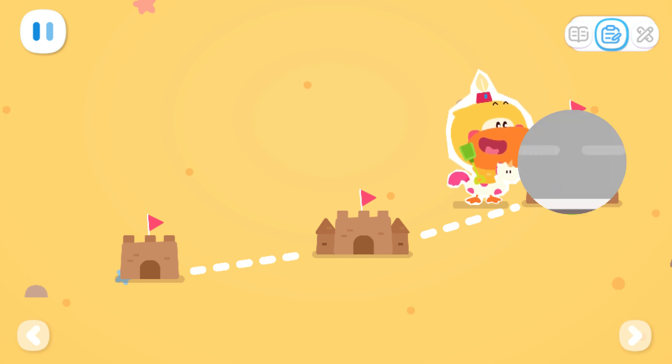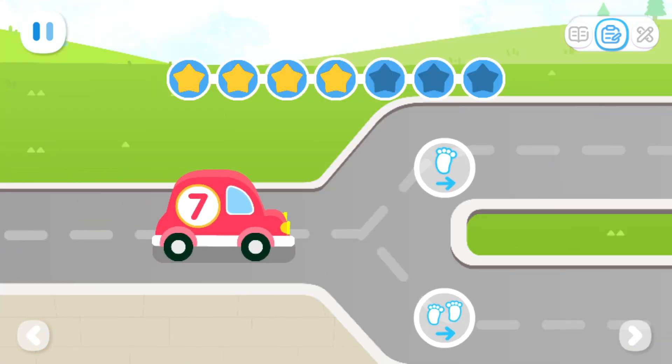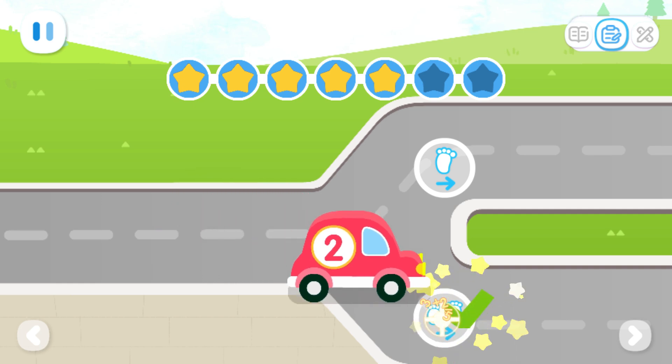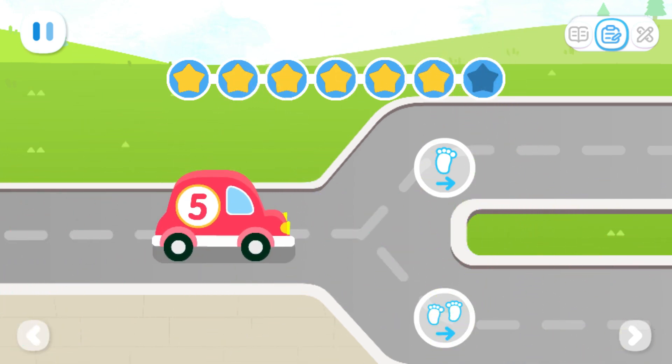Expanded exercises! Little car! The car with odd-numbered label goes on the upper road, and the car with even-numbered label goes on the lower road. Which road should this car take? Which road should this car take?